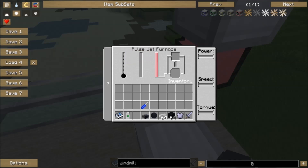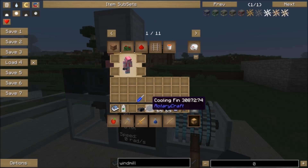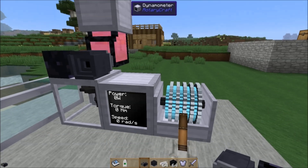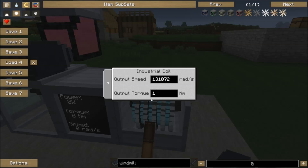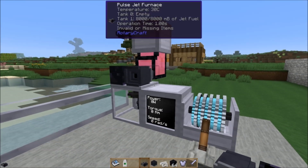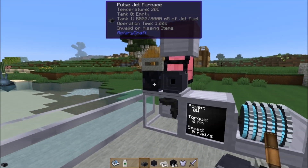So what does the pulse jet furnace do? Well, basically you feed it jet fuel, you feed it some power, you let it heat up, and it smelts things. The pulse jet furnace requires 131,072 kiloradians per second, but it requires that at basically no torque at all - just pure speed. So just use gearboxes, get it down to one newton meter at 131,072 radians per second. That's the power you need, and I don't think you ever need to put more power into it. If you put more speed in, it does tend to heat up a bit more, but it doesn't seem to be very useful.